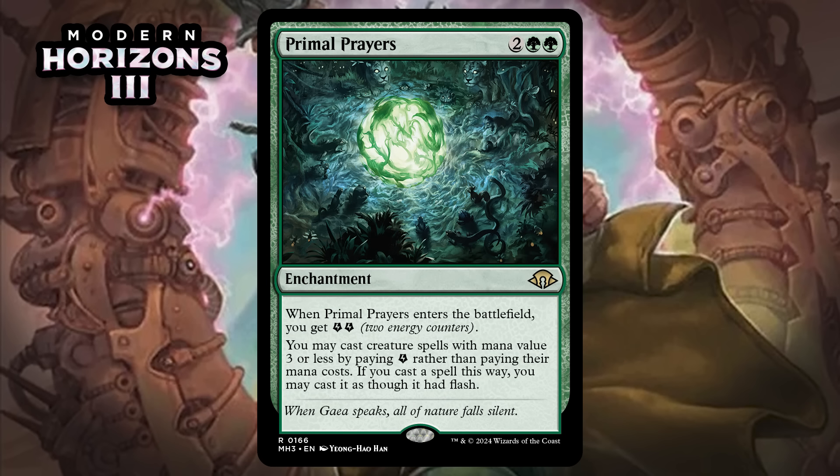Next up, it's Primal Prayers, which for two generic and two green is a rare enchantment. When it enters the battlefield, you get two energy. You may cast creature spells with mana value three or less by paying an energy rather than paying their mana costs, and if you cast a spell this way, you may cast it as though it had flash. An energy-based Aluren is pretty interesting, but like pretty much all of these energy-based cards in this set, it doesn't look good in Limited. Getting creatures from your hand into play for free is surprisingly hard to take advantage of in Limited even without restrictions like Primal Prayers has, and it doesn't actually give you a card worth of value in most cases. That's a huge liability in Limited. It's an F.